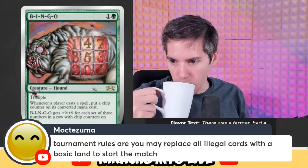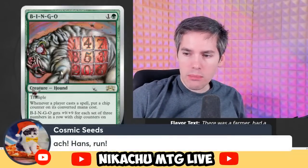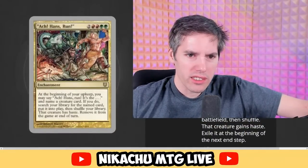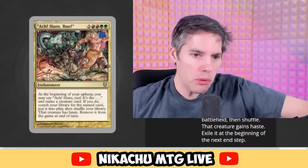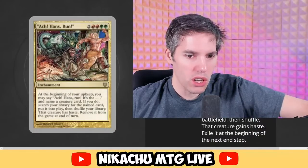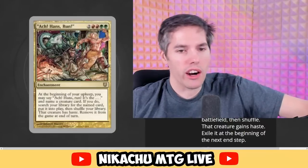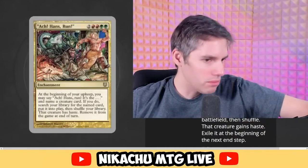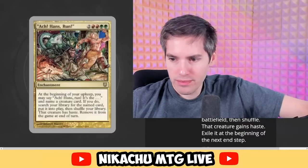Akhan's Run — Hans, run! What does Akhan's Run do? Green, green, red, red, two generic. At the beginning of your upkeep, you may say 'Akhan's Run, it's the...' and name a creature card. If you do, search your library for the named card, put it into play, then shuffle your library. That creature has haste and is removed from the game at end of turn. Basically you're just naming a card and tutoring it onto the battlefield. It's like a weird sneak attack — it actually works.